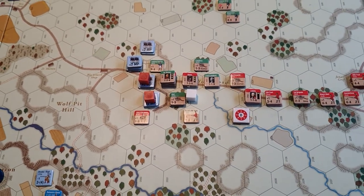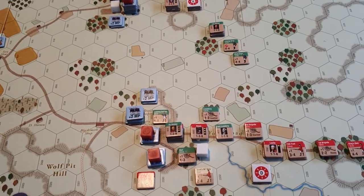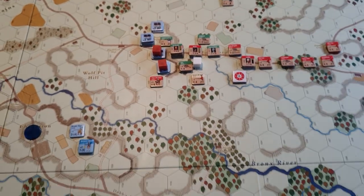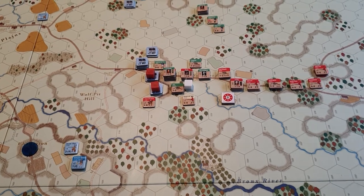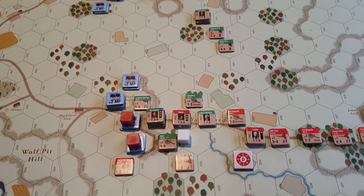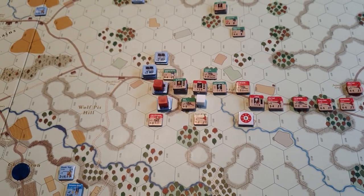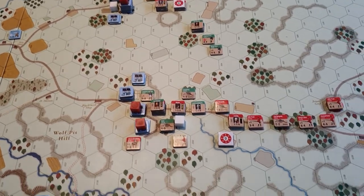The red blocks are because units in the American outer screen, when defending for the first time and staying within their initial hex, get a minus one DRM bonus to their defense. This is basically because they've been in prepared positions — they know what they're doing and where everything is. I'm marking the ones that have lost that DRM modifier with a red block. The modifier applies by units, not by hexes, so you could have a combination of some that have had DRMs used and some that haven't.